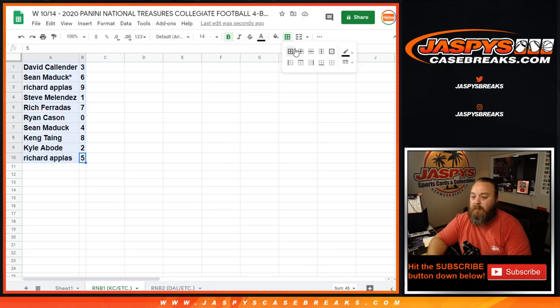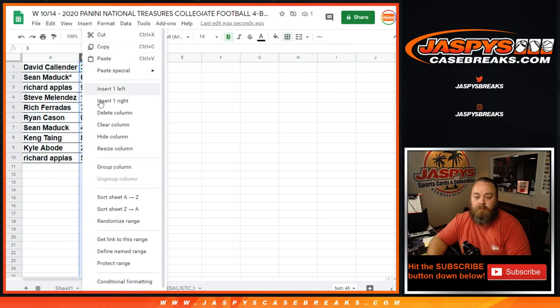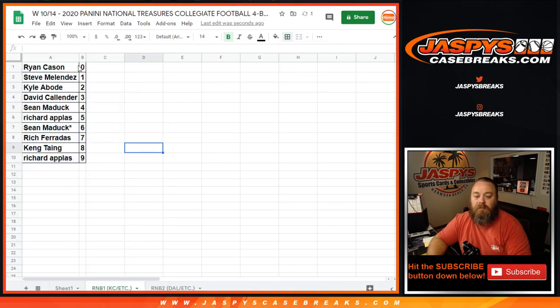Quick trade window — anybody interested in trading numbers? No trades. So zero for Ryan gets any and all redemptions, even known one-of-one redemptions. Steve would get all in-person one-of-ones. No trade window, nobody moved — perfect.